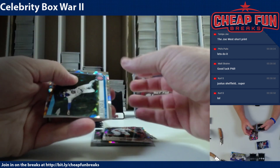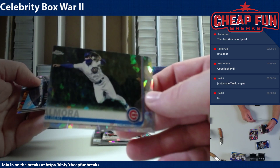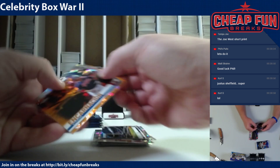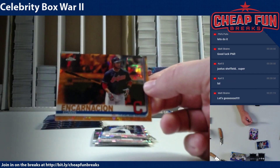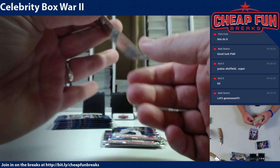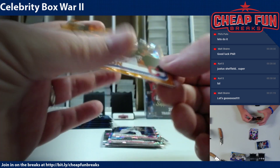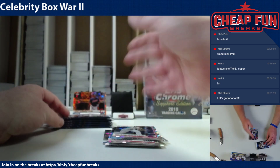Here's something — look at that! Edwin Encarnacion, an orange Edwin Encarnacion. I don't know if anyone in chat would be willing to check 130point for me — eight out of 25, card 42, Edwin Encarnacion orange refractor. So that's Matt's card.